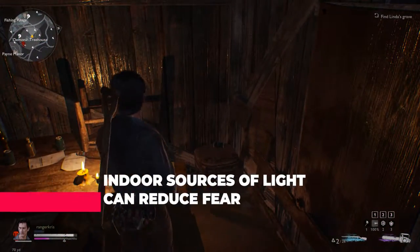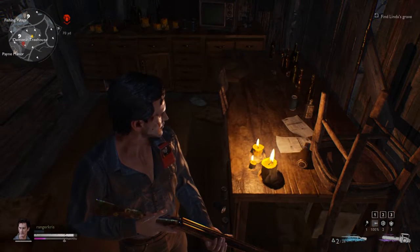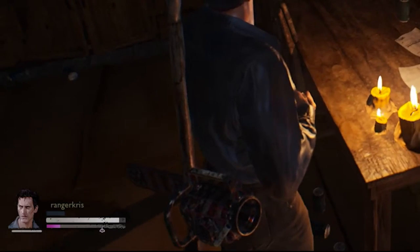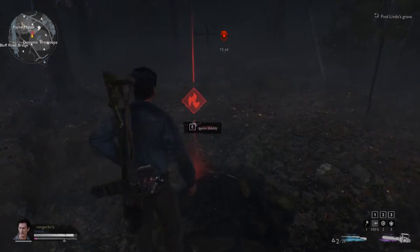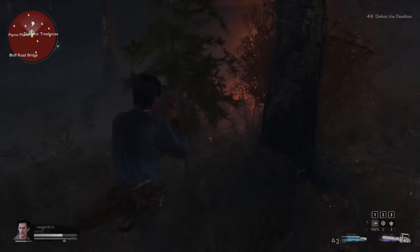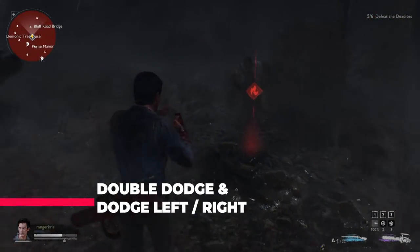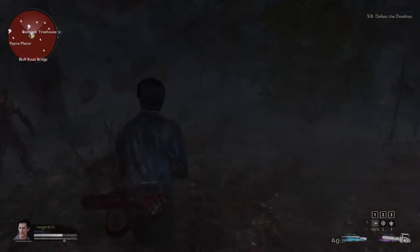Next tip: if you're out in the woods and your fear is high, remember that some indoor sources of light can reduce your fear. Just by standing next to a candle, Ash's fear level goes down — so you can do that to save some matches. I'd recommend setting a fire in the grave right next to the area where you've dug up Linda's head, because it's going to give you illumination for the upcoming fight. Final tip: dodge relentlessly. Don't be afraid to hit space twice to double dodge — go left, right, and even forwards.